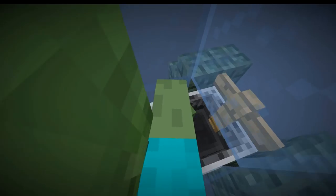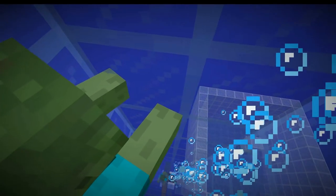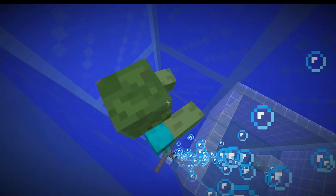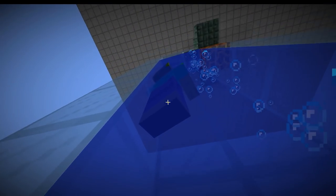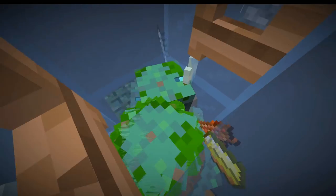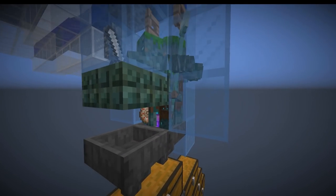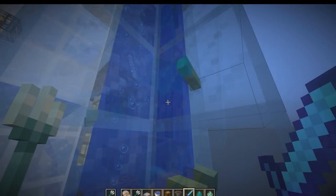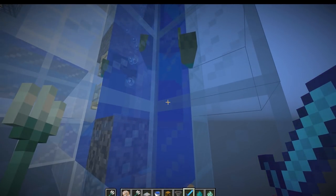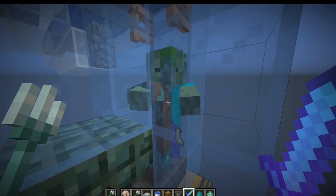Once the zombies get pushed over, when a new zombie comes up, this zombie will get pushed over here and then go into this still water, which will slowly pull him downwards. This will give him the 30 seconds he needs to be underneath the water. Once he reaches the bottom, he will have been underwater for 30 seconds, allowing him to be converted into a drowned 15 seconds after that. You can see the zombies are coming down this water and they are shaking, which means they will convert into a drowned pretty soon — about 15 seconds.